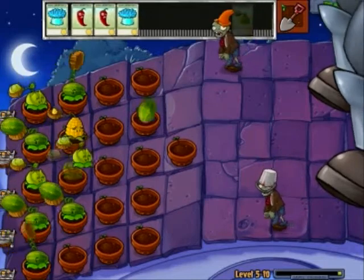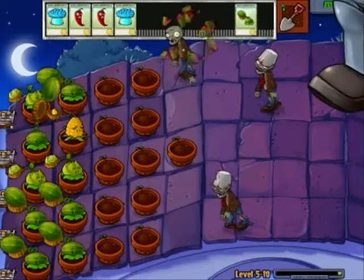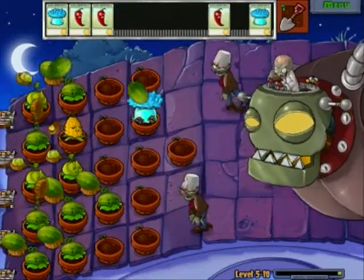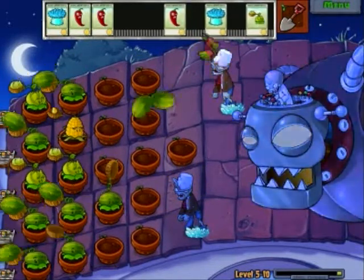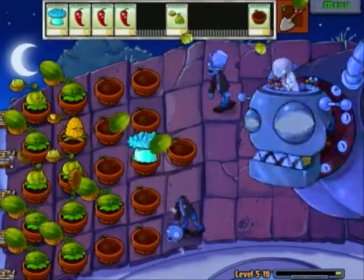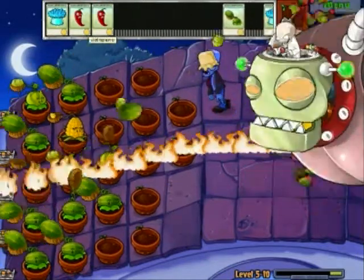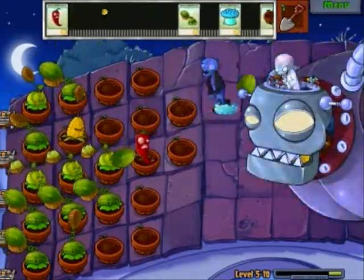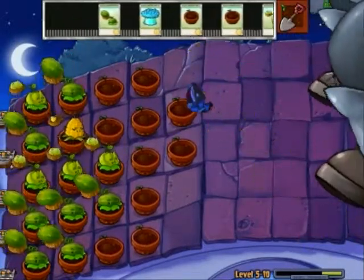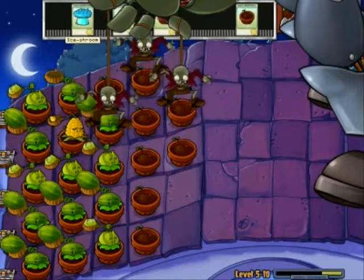Trust me, he gets a lot crazier. He'll throw a giant bus at you and get rid of like six pots at once — it's just insane. Watch, you can freeze him right here, wail on him, do it again, and again. It takes a lot of damage out of him. Then he brings out his little buddies.